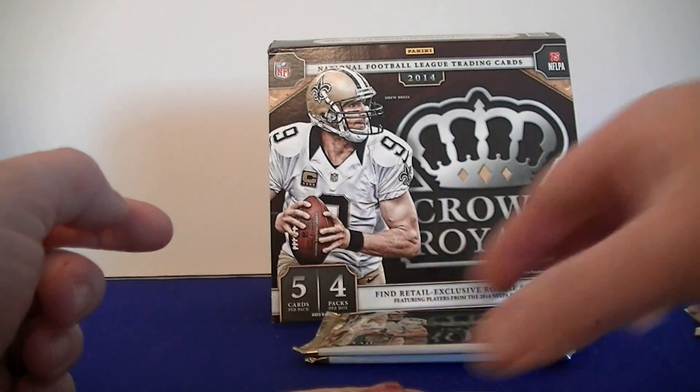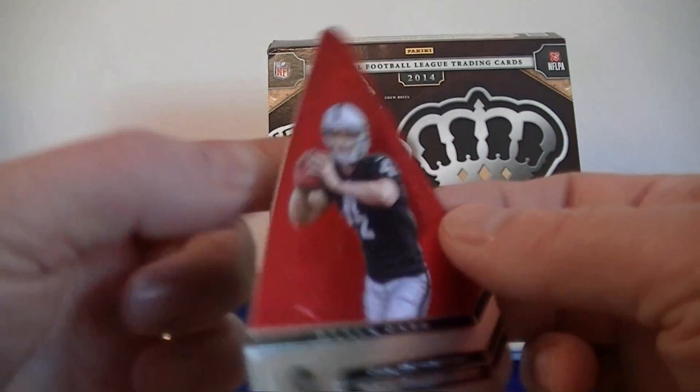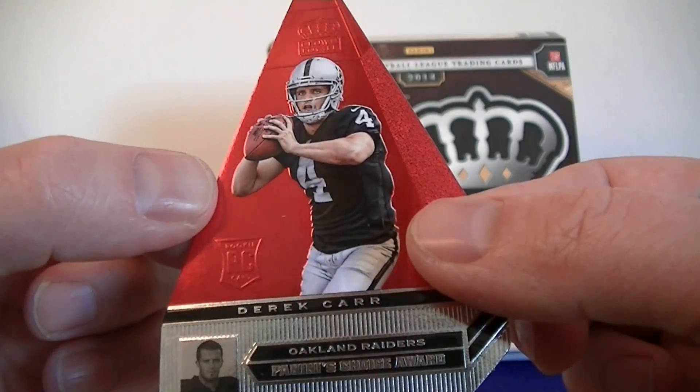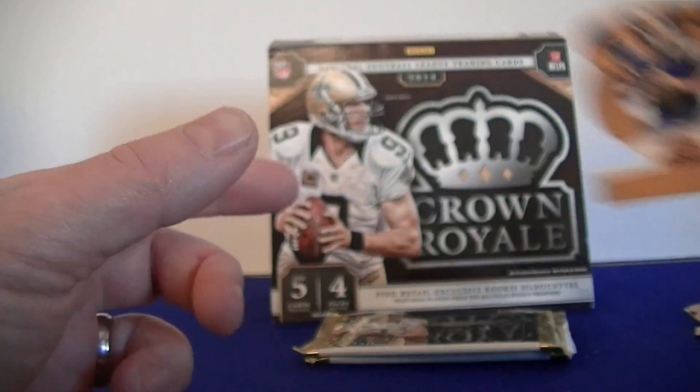Very nice rookie, two serial numbers. How about a Derek Carr rookie Pylon red — nice. What a pack. Sam Bradford. That's a good pack.